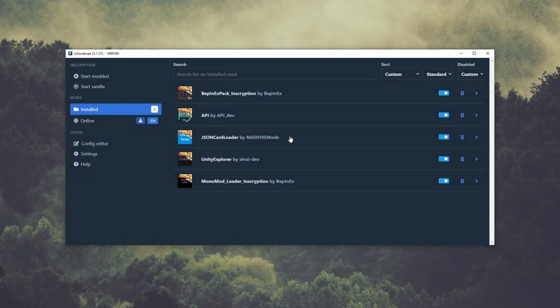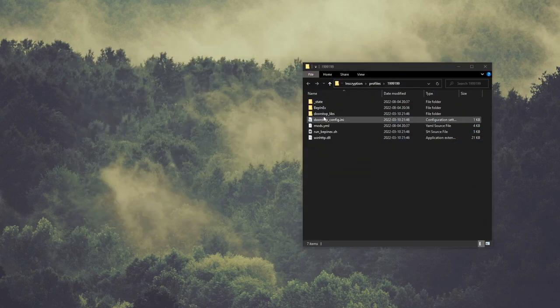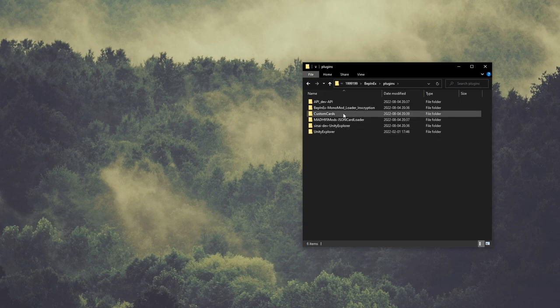Now I'll do a basic overview of what needs to be done in order to import your cards into the game. Sometime later I'll do a slower step-by-step tutorial showing all this in detail. The mod needed is the JSON Loader by mad95, and I use r2modman to install the mod. Go to the settings and open the profile folder, then the plugins folder. To keep things tidy, I have a folder for all my custom cards.